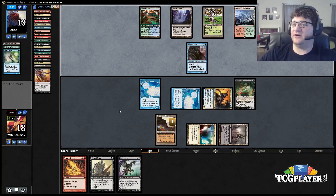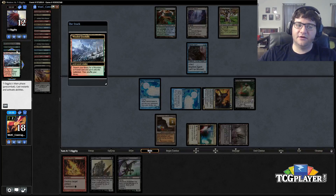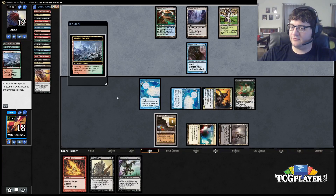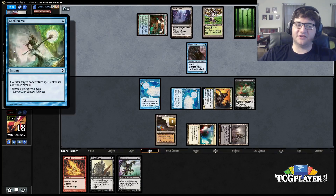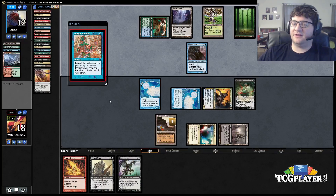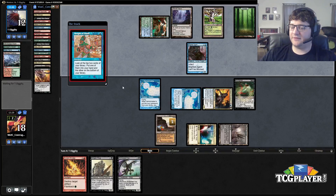We're still getting beat down by Blighted Agent and Infect could be dead. He's got the fetch land and two mana — that's six, so if he has Become Immense we're dead. He could Pendelhaven it to two and then one, two, three, four, five, six, seven — we're dead if he has it and the two protection spells. If not, next turn we have a bunch of options and we'll probably just be Dark Blasting and hoping.